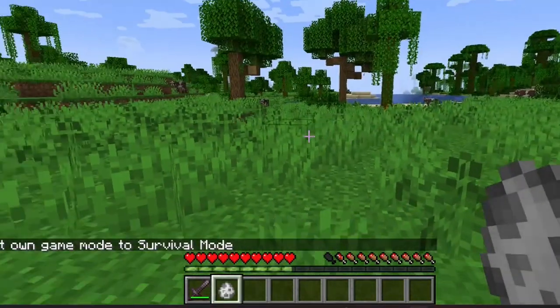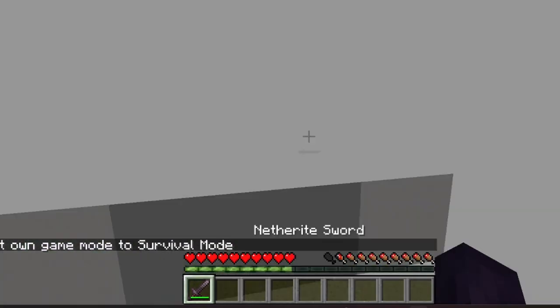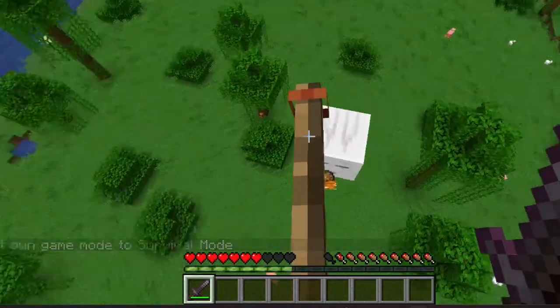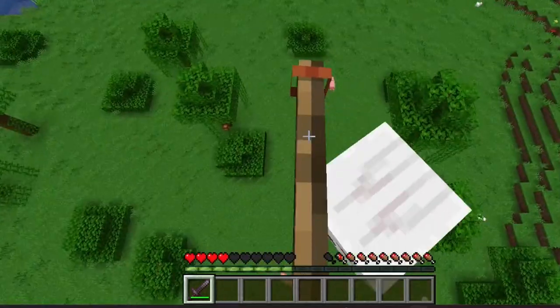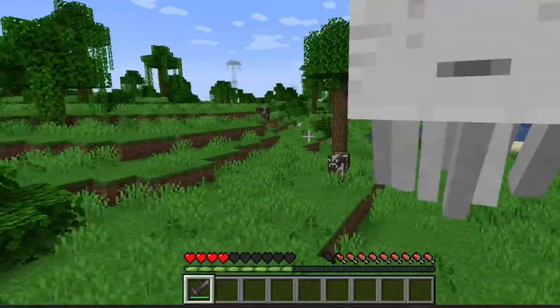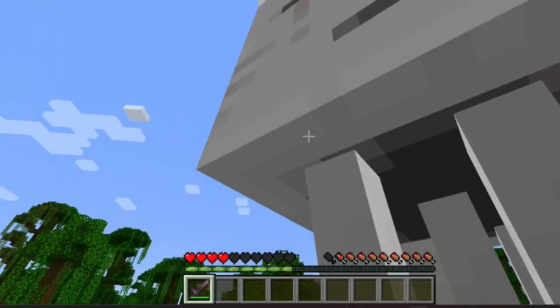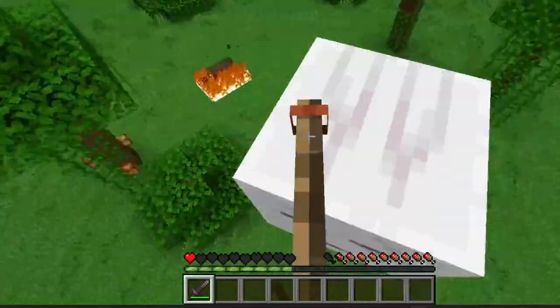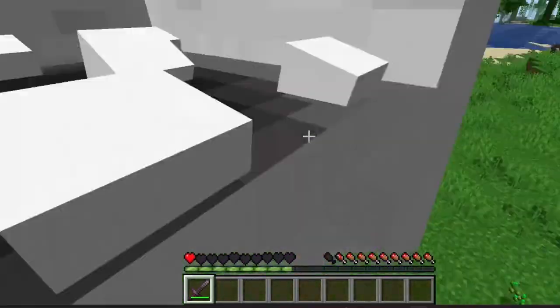All right, for our last test here, we're going to spawn a ghast and try to have an aerial battle with the ghast. I don't think it's going to go the way I want it to, but we're going to try and see what happens. Nope. I don't like my chances here, but we're still going to try. Let's go.